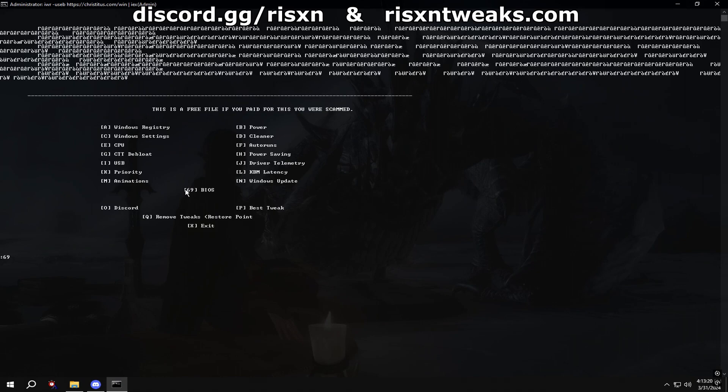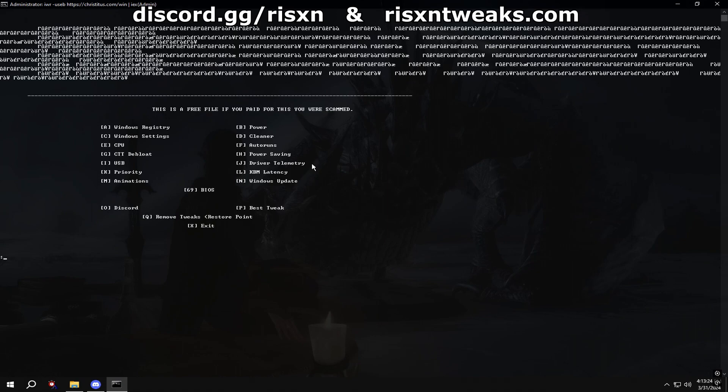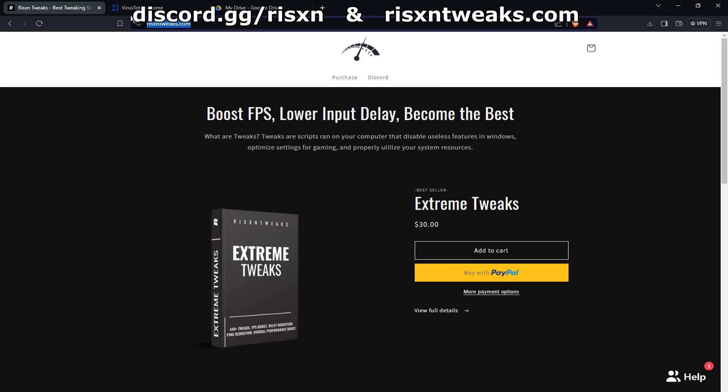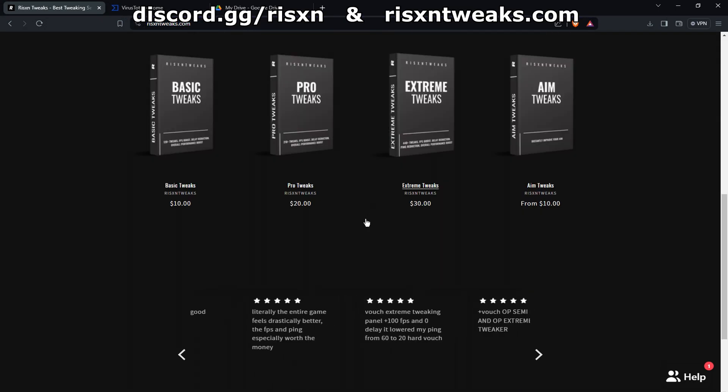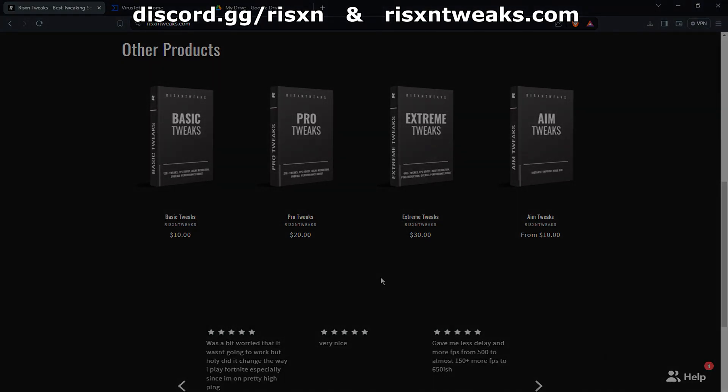Then at the end, type in 69 for BIOS settings. Once that's all done, restart your PC and you're done. That's it for today's video. I hope it helped you out. If it did, I recommend you check out the paid tweaks, which give you 10 times better results than the free ones. Have a great rest of your day, goodbye.